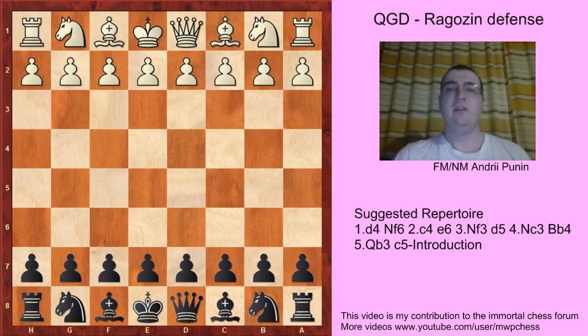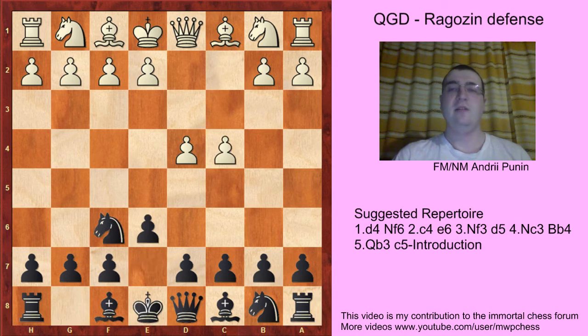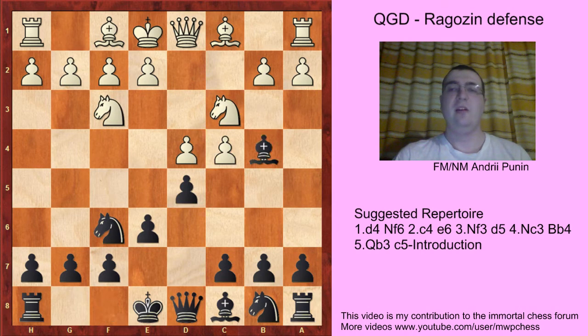Let's begin the new line. d4, Nf6, c4, e6, Nf3, d5, Nc3, Bb4, and Qb3.